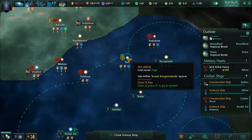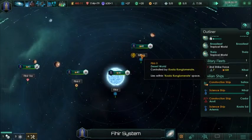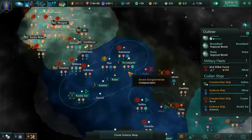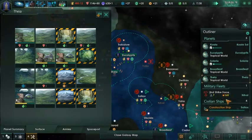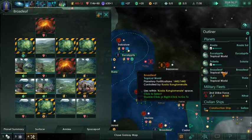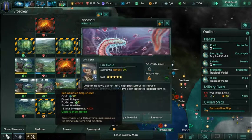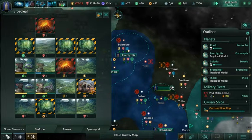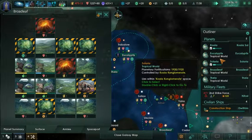Ocean world there. I'm still thinking we want to colonize there - I'm pretty sure of it. We want to wait a little bit though. We just don't have the energy to sustain it. We also want to build a frontier clinic somewhere here.